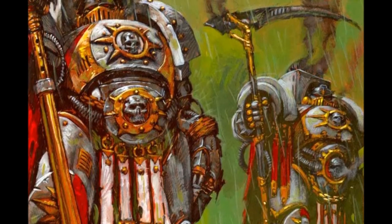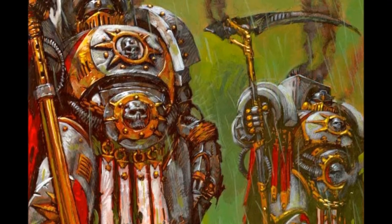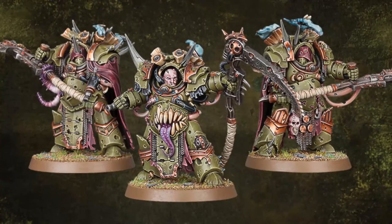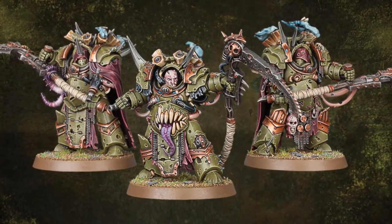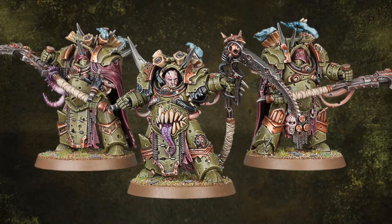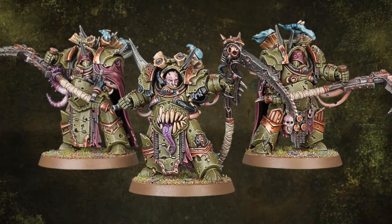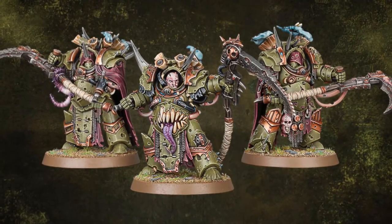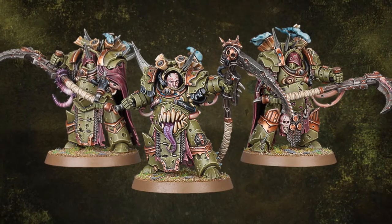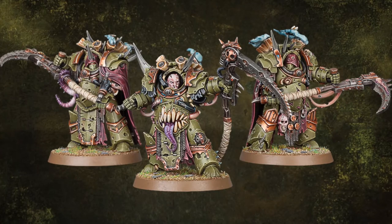Death Shroud Terminators come in units of 3 and have Leadership 9, so they don't really worry about morale tests. Each model clocks in a significant 60 points, so 180 points minimum per unit. This is the major downside of these models — each Terminator loss is extremely detrimental. Even with Disgustingly Resilient, mortal wounds tear these models apart. A single D3 mortal wound attack could wipe half the unit out.